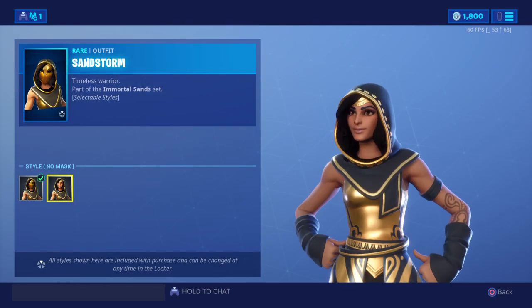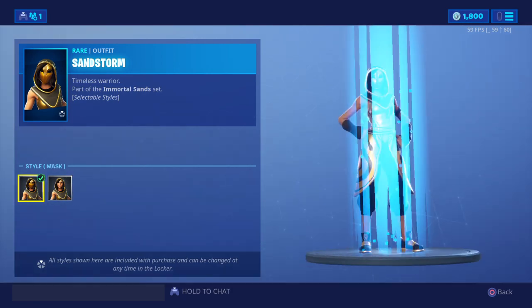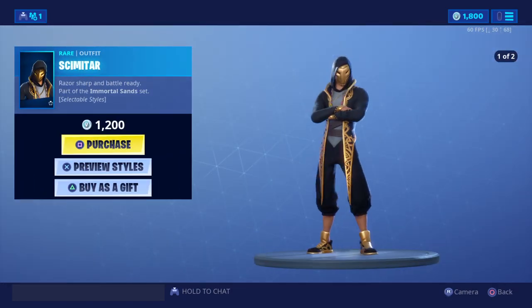They also have pre-styles — selectable styles. The girl, she looks alright. Got the boy, he looks alright too.